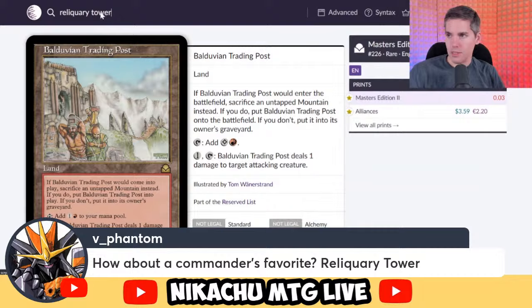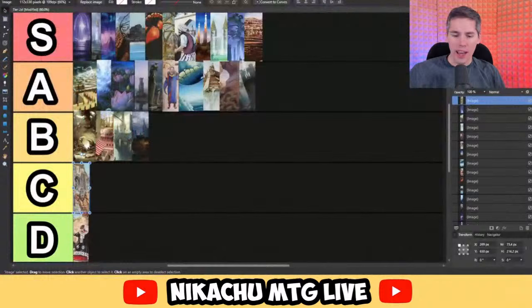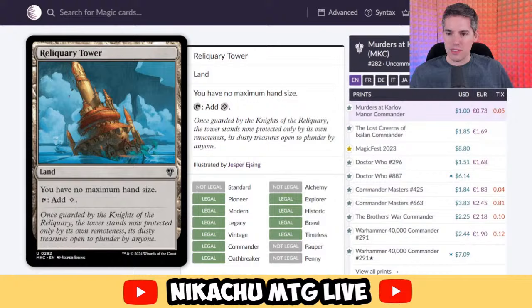Commander's favorite — the Reliquary Tower. You have no maximum hand size and it taps for a colorless mana. Do you really need to have 30 cards in your hand? There are a lot of cards these days that just say you have no maximum hand size for the rest of the game. It doesn't hurt you. I think this is a really popular card, but I don't think it's mandatory whatsoever. Commander players, let me know where Reliquary Tower really belongs, but I think it's just a mid card. In the right decks you might want this, but I'd rather my land was doing something else. If you have 30 cards in your hand, why haven't you won the game yet?